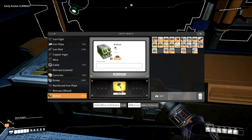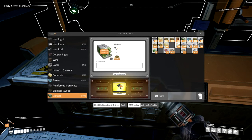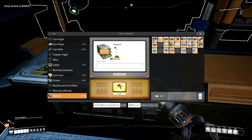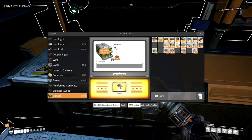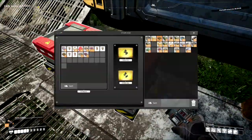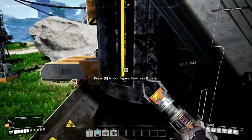Now biofuel — we got tons of biofuel, look at this! I love it. We are about at our max on our power, so we're gonna have to do something about power. I don't know if I want to do it before or after we move the hub — probably after. But wow, we are making a lot of biofuel. I didn't realize I collected that many in that short amount of time.